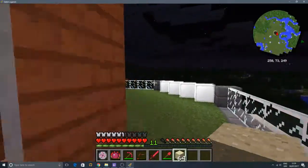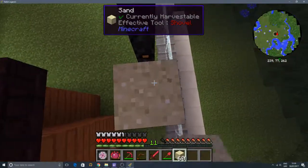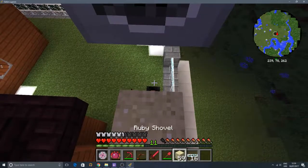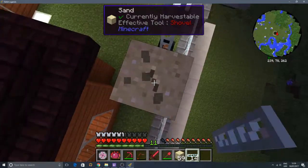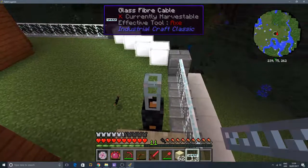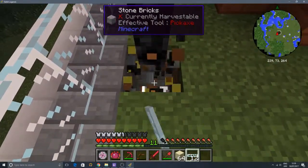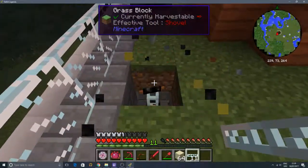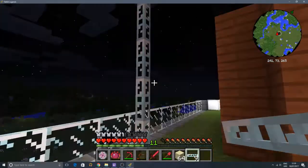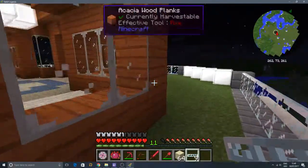I've walked the wrong way again. Okay, so here we are at the windmill - let's get on up. So we should be able to now replace these with the glass fiber cables we made earlier. That's one glass fiber cable, there's a couple of glass fiber cables there. We'll do the next few, all the way down to just below this floor here, which goes straight down into our factory. There's another glass fiber cable, some more glass fiber cables, and another glass fiber cable. That's probably generating a little bit too much power for what we can store.